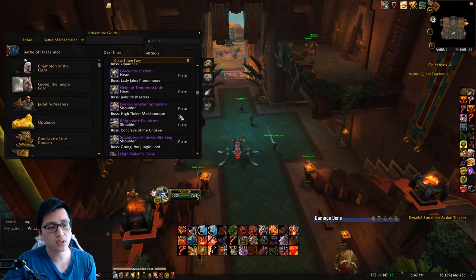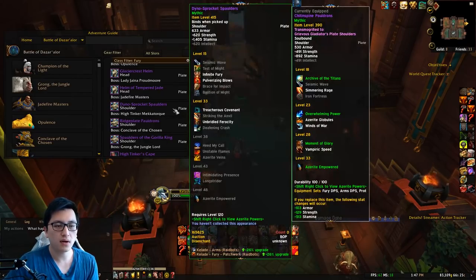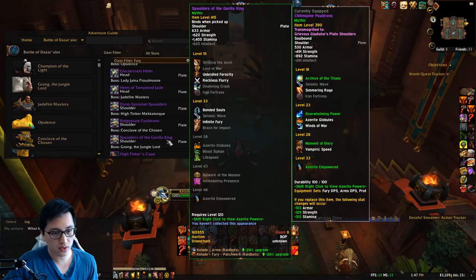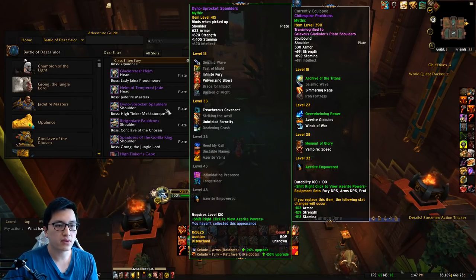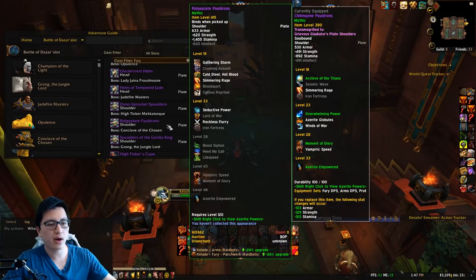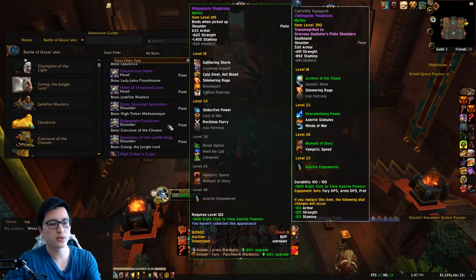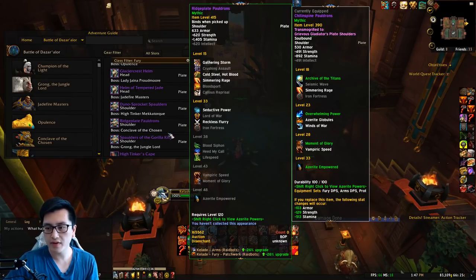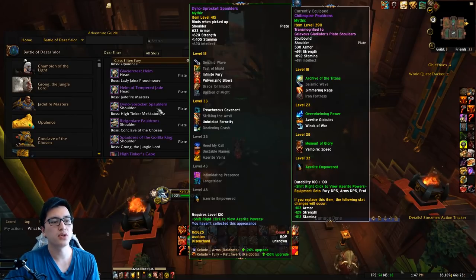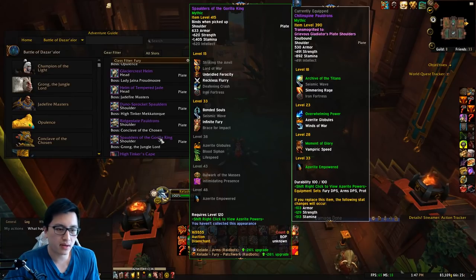As far as shoulders are concerned, these three are all relatively even. But when you Sim all three shoulders using all three rings, the Dino Sprocket Spaulders does edge out a little bit. To be honest, you could just play with Ridge Plate Pauldrons if you want, so you can have Reckless Flurry if your other gear doesn't have one. It's not that big of a deal for shoulders — just know that Dino Sprocket Spaulders edges out slightly over Ridge Plate Pauldrons, and the third one is kind of meh.